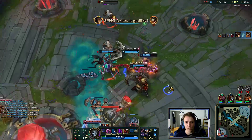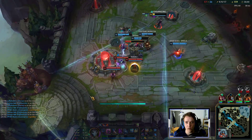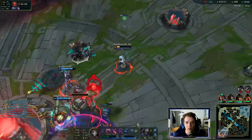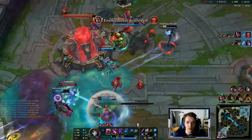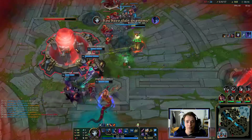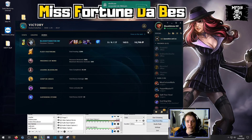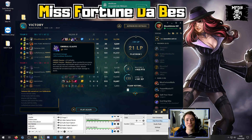Autoing minions for the lifesteal. The 10% cooldown reduction really matters. I must say, I'm really impressed by Umbral Glaive — it feels so good on Jhin.